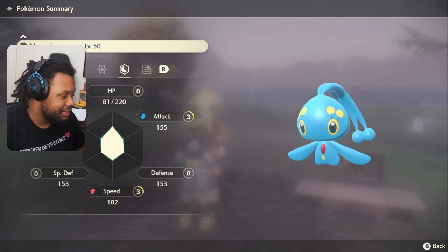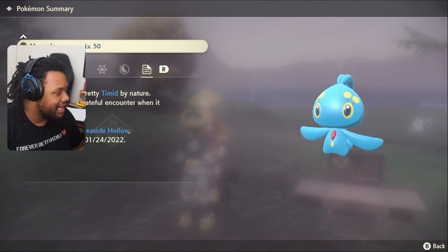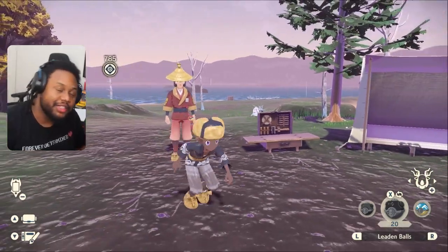Here are his stats - he's Timid Nature, level 50 and everything. This is what I call a steal. But that's going to be it for me. Hope you guys enjoy - leave a like, a comment, and subscribe. I'll talk to you on the next one. Bye.